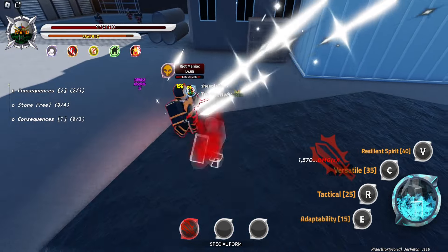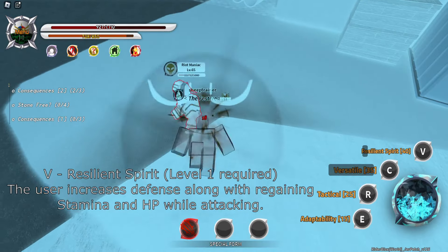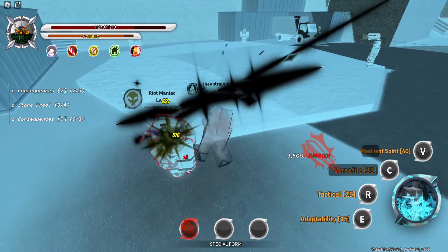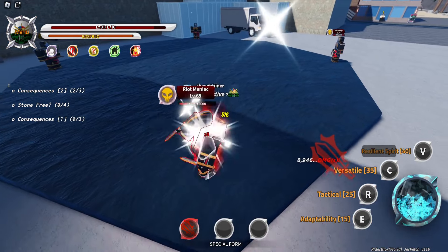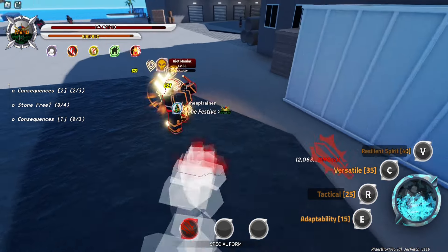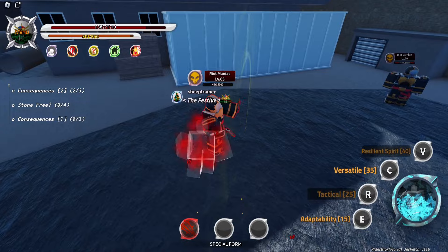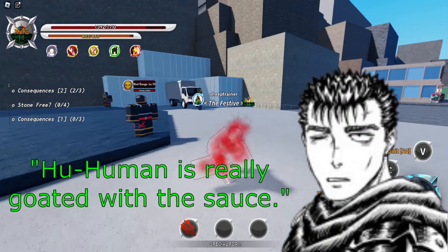You can't hit me. Resilient Spirit — whoa, it messes up my colors! I attack while doing that. I like Tactical the most. You can't hit me — Human is really good. Wow, that's cool!